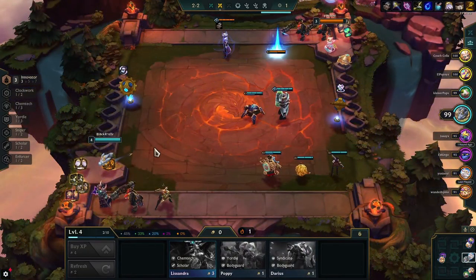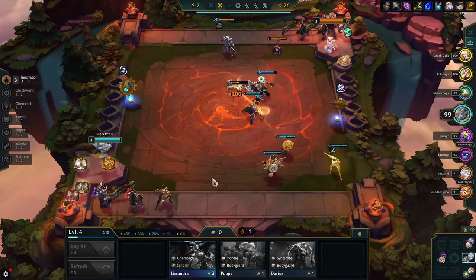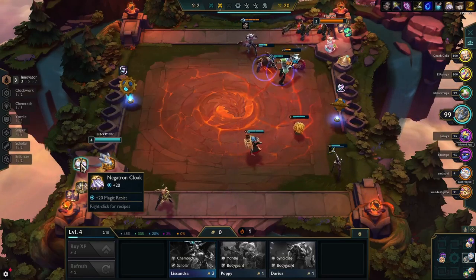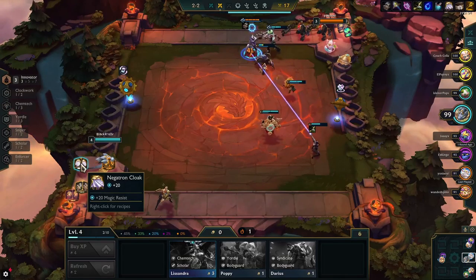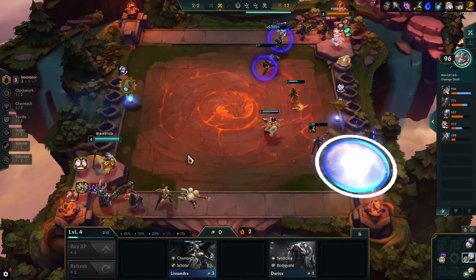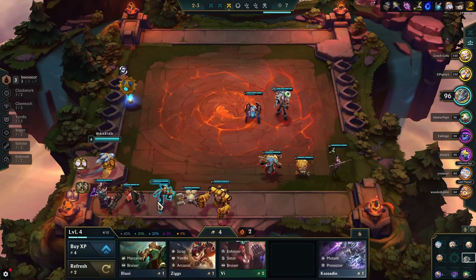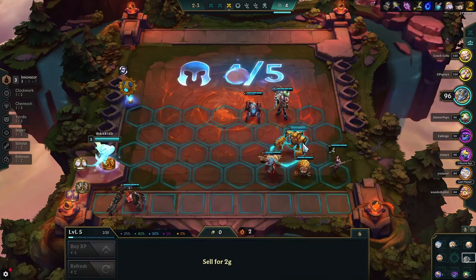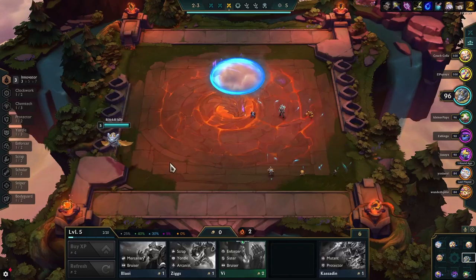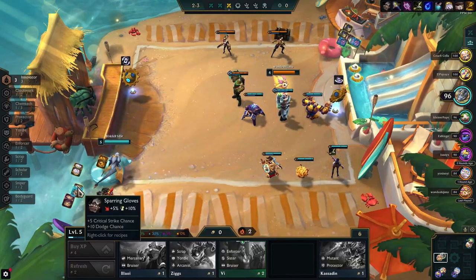This game featured 3 prismatic augments, so that's pretty exciting. As our first augment we chose high-end shopping. The other options were not too bad — the two thieves gloves are pretty useful throughout the entire game, and the woodland charm is pretty good, although not that much in the beginning since units aren't that strong.